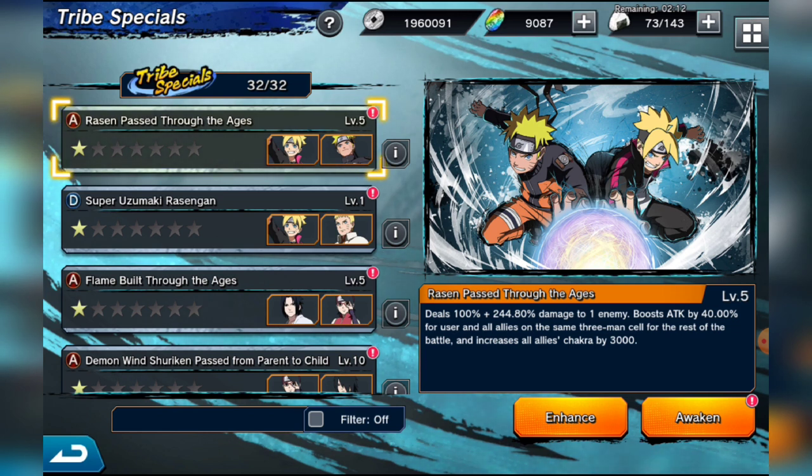Two-man tribes are never as good as three-man tribes. The reason they're not as good is that when you use a two-man tribe it messes up your rotation. For example, if you have Kakashi and Guy in Force and you activate the tribe in Spirit, it puts the Force characters into the Spirit slot — and you're left with one Spirit character in the third cell. Your next turn you now have one Spirit and two Energy, completely messing up your rotation in both PvP and PvE.